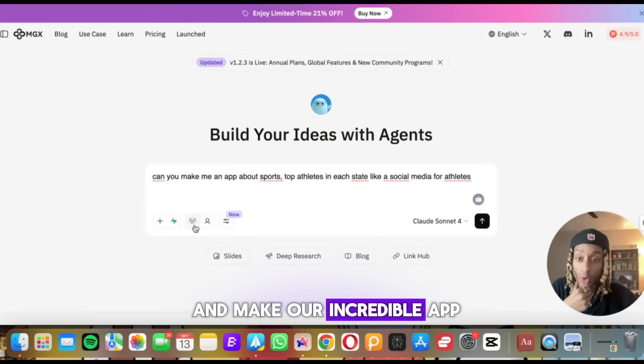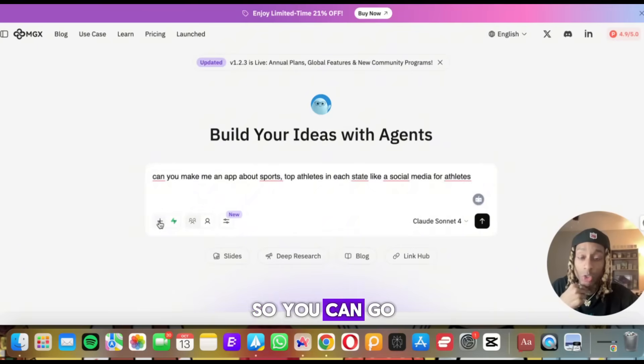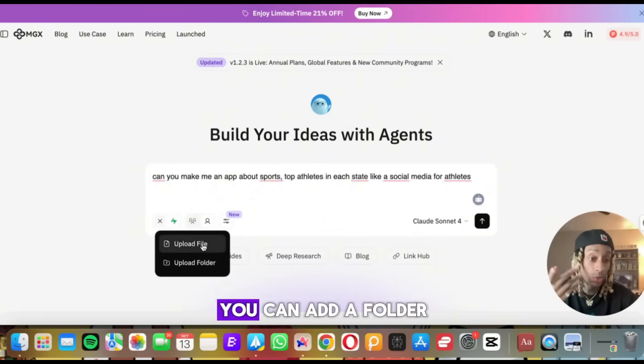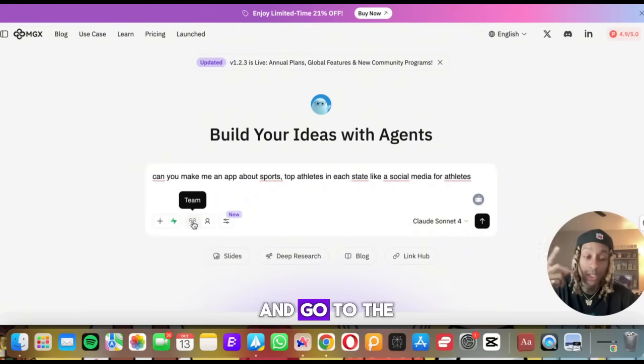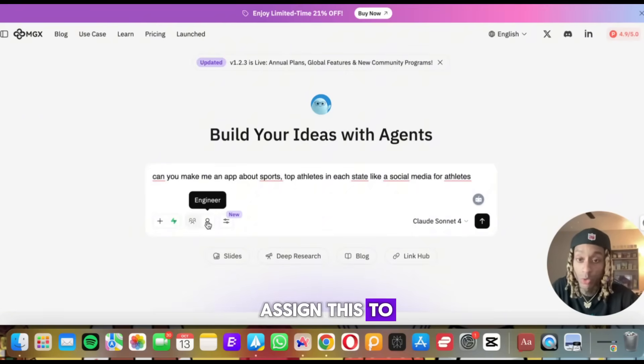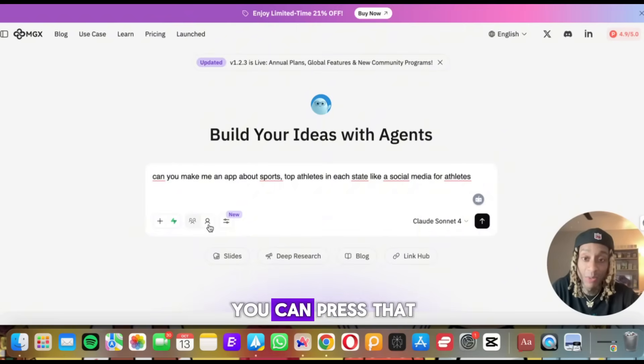Before we go ahead and make our app, there are some buttons down here. You can add a file, add a folder, upload documents to give it more help. You can go to the team that's on fire — if you have a team you want to assign this to, there's an engineer right here you can press, and that'll be an engineer that starts working on the account for you.